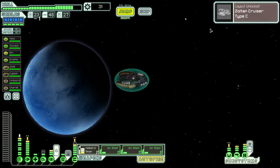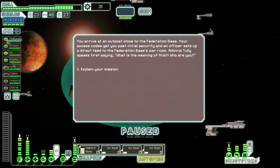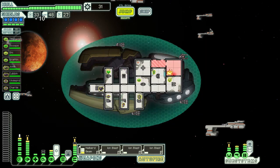Next sector — the Last Stand. Zoltan Cruiser type C. Explain our mission, explain the weakness — he heals our stuff. We have 33 fuel. That's quite a bit.